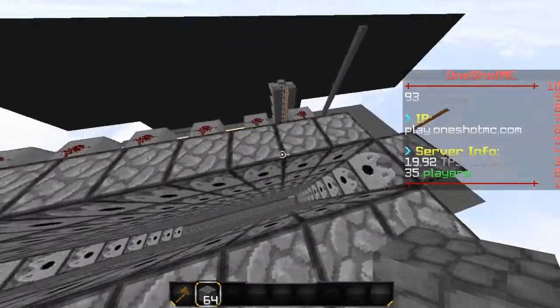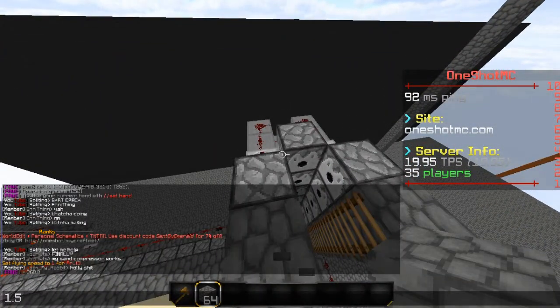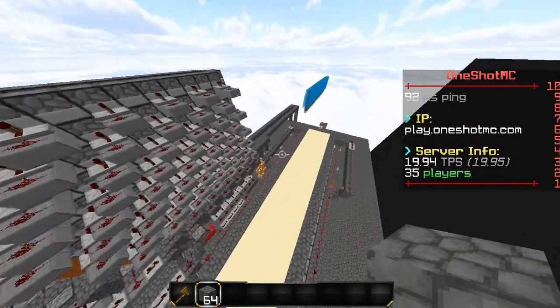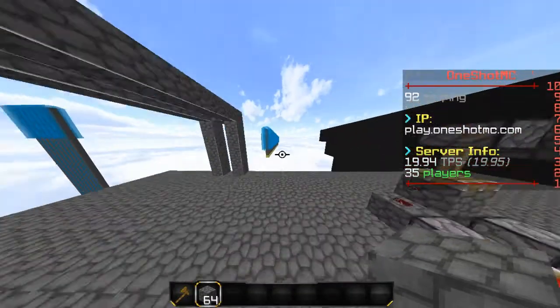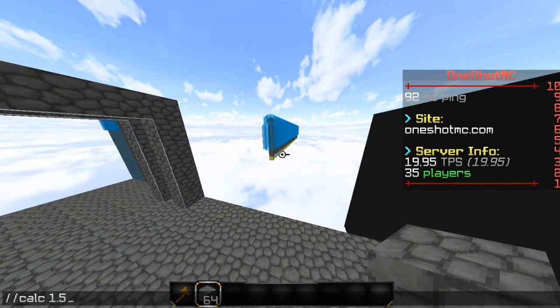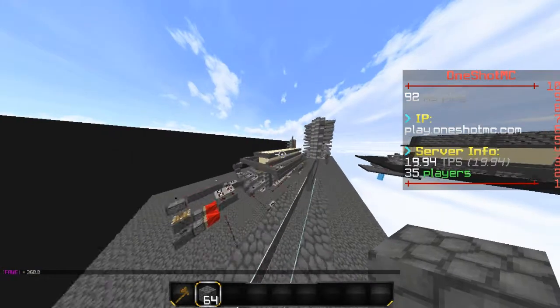So what I mean by that is, most people think that it is 1.5 TNT per sand to stack it. Per sand. So for example for this 240 cannon here, we have 240 sand we're stacking — it should be 1.5 times 240, right? That's the correct answer, obviously.